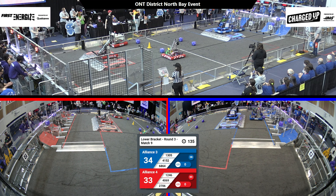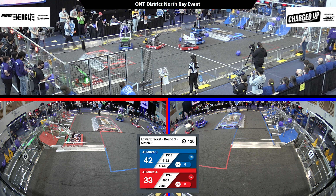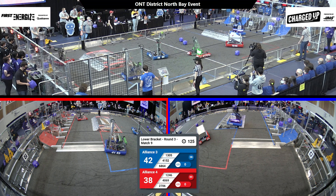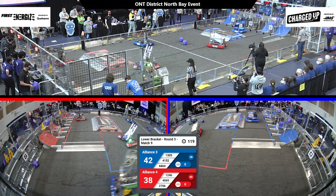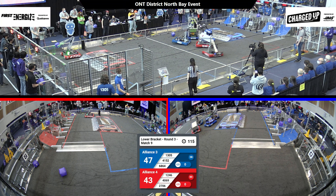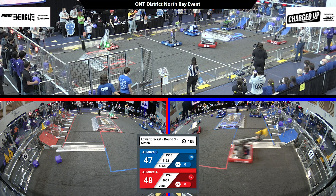A strong start for the Blue Alliance, but the Red Alliance right there with them. One robot docking engaged on each alliance. Red wants to come back from their defeat last time in this rematch, getting off to a strong start for both of them. Cubes and Cones moving up to the top level. 46.9 Llewellyn getting that Cone up onto the top of their grid. Merge Robotics right behind them with a Cube to keep working away at it, up on the top shelf. Team strategy really coming into play here as they try and make the most of it.